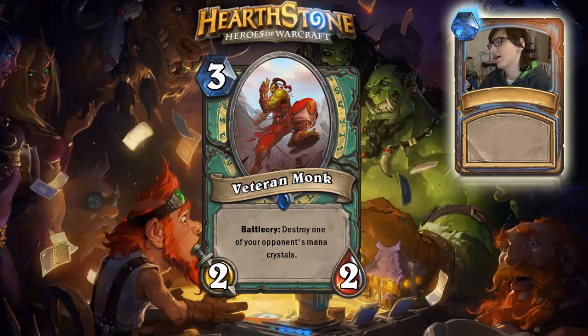Next we have a 3 mana 2/2 rare: Veteran Monk. Battlecry: destroy one of your opponent's mana crystals. This is going to be a very aggressive type card. The perfect situation: coin this out on turn 2 so on turn 3 your opponent has only 2 mana. You could even play it on turn 10 to potentially deny your opponent a Mind Control if you're playing against a priest. It's a very useful card and I love the art.